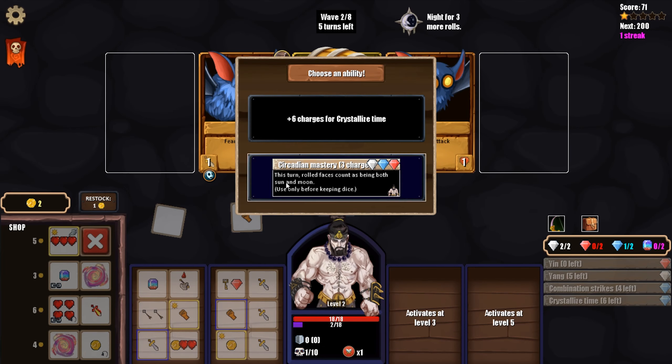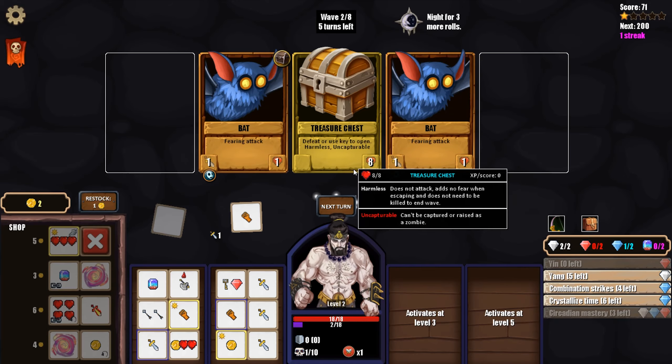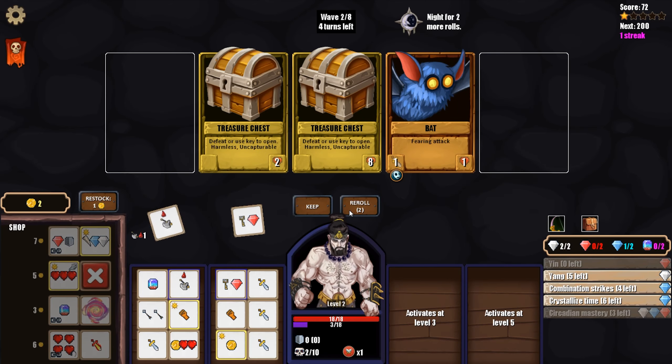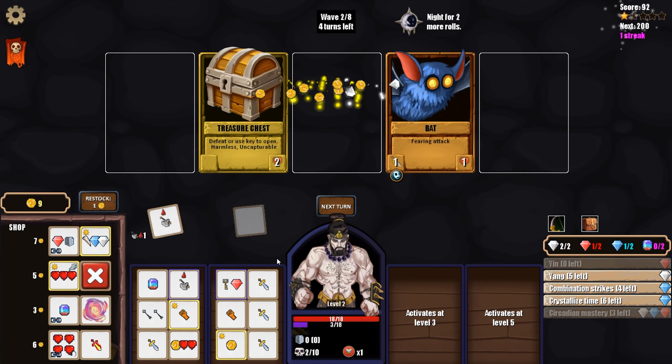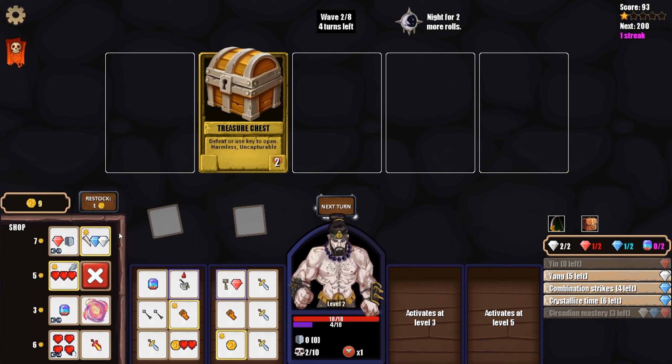This turn, rolled faces count as being both - we had this in the last run and it was really good, although we struggled to get the gems for it. We did pick up a wild gem though, so I'm gonna pick that up and hope for the best. Eight gold for a chest is just so much - unless we get a key there's no way. That's pretty great though: we're gonna open it, get a ton of gold, and get a lifesteal off on the bat as well.